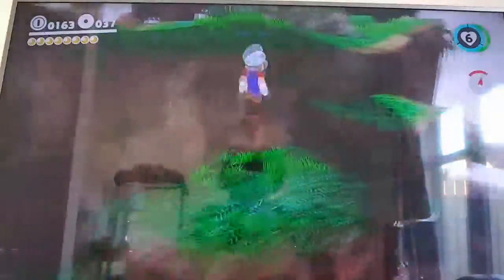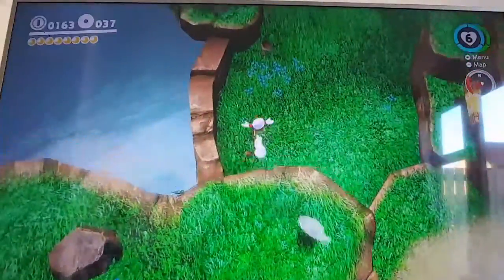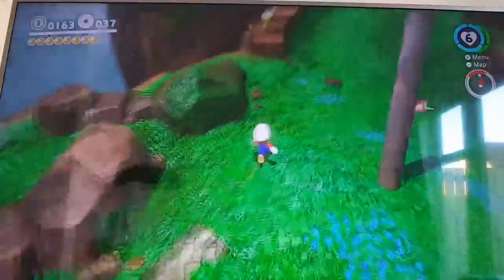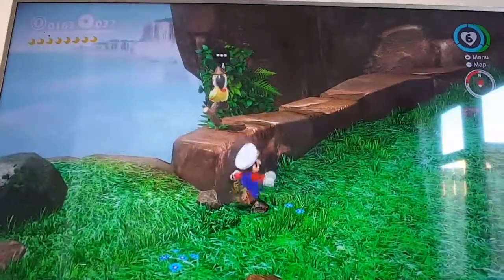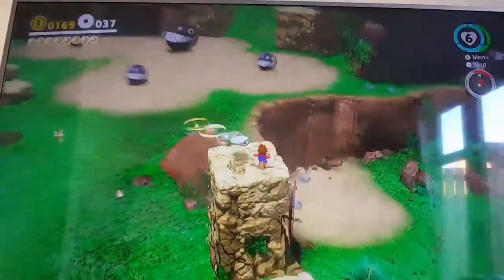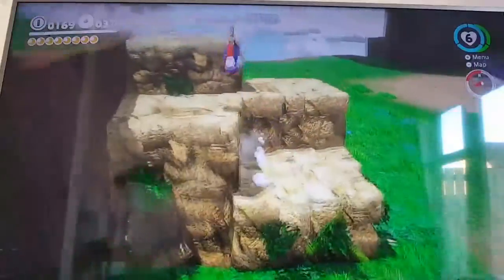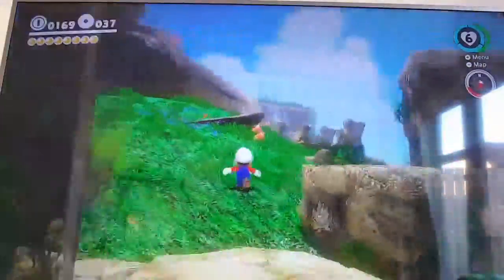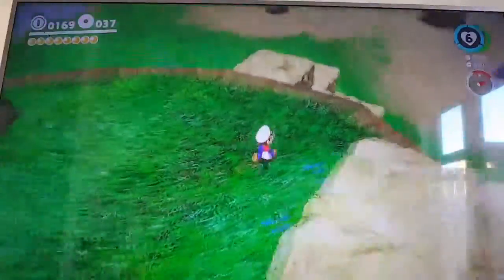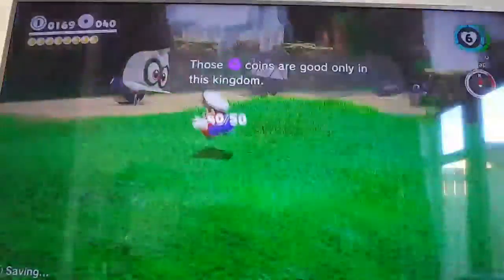Let's go to the next moon. We haven't actually been up there in the waterfall where the purple coins are, so we'll go there next. Also, this is Squawks — he will tell you the name of what a power moon is called. If you only need a few more power moons and don't want to buy a full hint, you can get the name without the location. We only need 10 more coins and I think I know where they are.